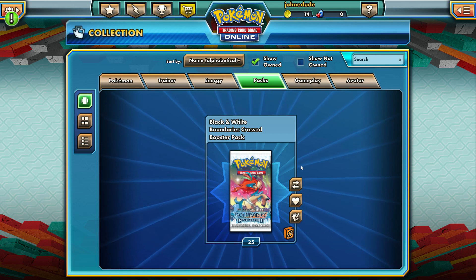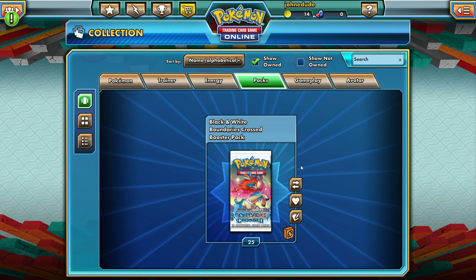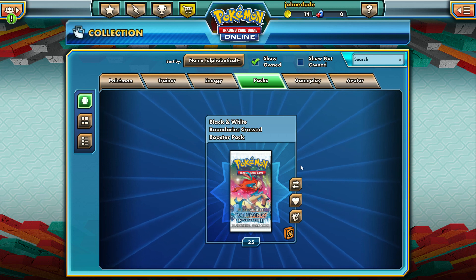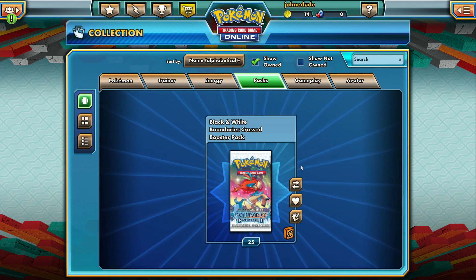Why are we opening up such an old pack? The reason is basically the new format — these are the most recent legal cards. There are also some really strong cards in this set that I want to pull. And there's a lot of trading stuff too, so if we get any of that, that would be super.